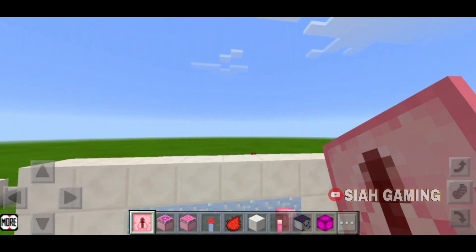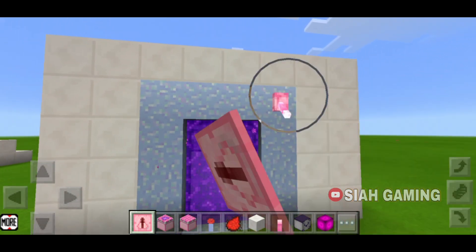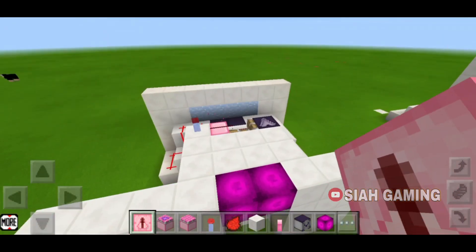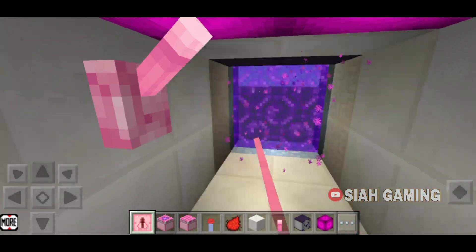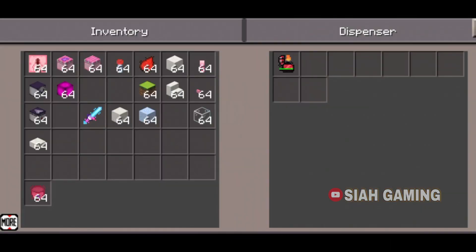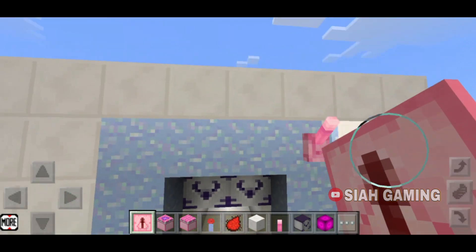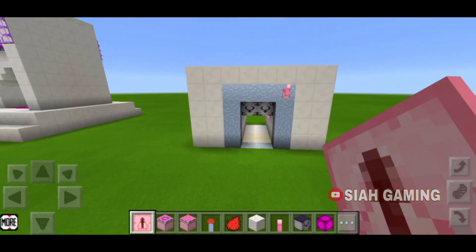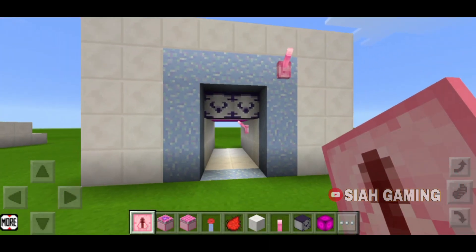So if you are in your secret base, they can play with the lever but it will not work. Also make sure that you have extra flint and steel because it will break. As you can see the flint and steel has a green durability bar, and if it goes too low then you need to replace it with a new one.